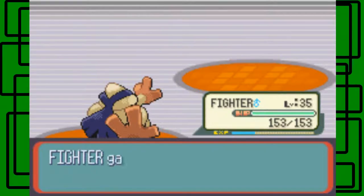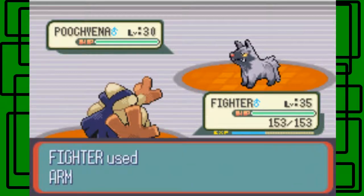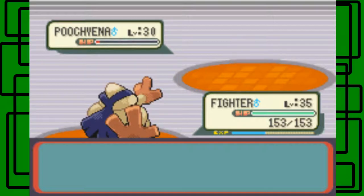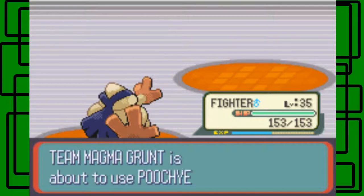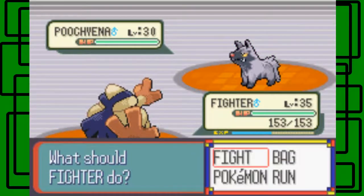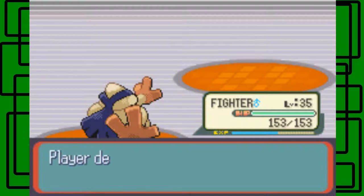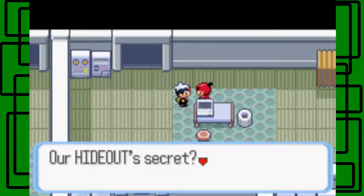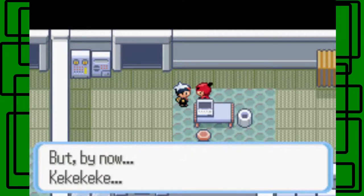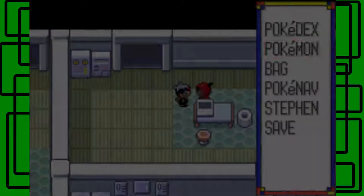The Numel is level 30 male. Facade kills it. Next is a Poochyena - we'll stay in with Fighter and it takes Arm Thrust to the face. Poochyena is level 30 male, super effective. Then two more Poochyenas at level 30 male each. We use Arm Thrust again and it hits, finishing them off. We defeated the Team Magma Grunt. The grunt reveals the submarine is at the far end - they're going to do something with it. We'll have to try to stop it.